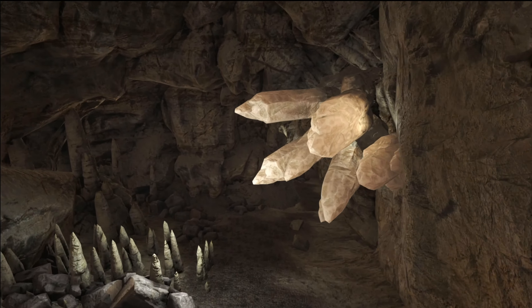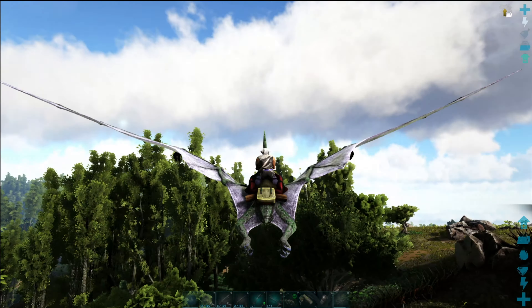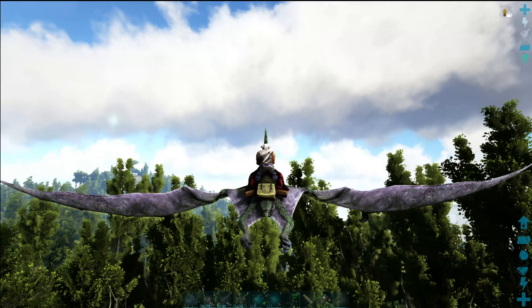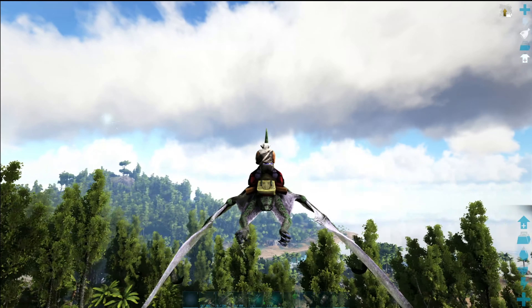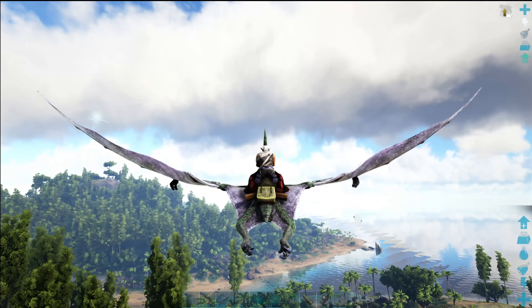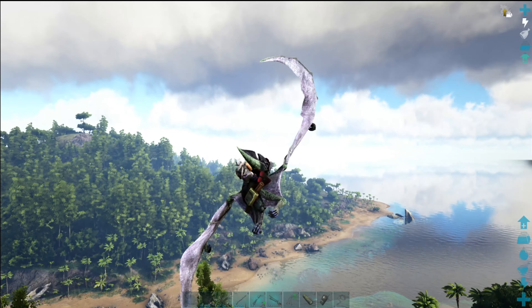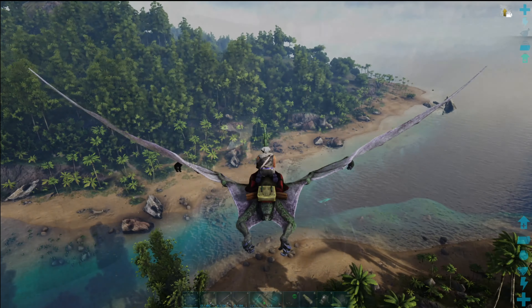First, they apply a torpor stacking poison to their targets and can easily knock you out if you are unprepared. Additionally, they are located in caves, and you will have to deal with quite a bit of other cave dangers, including extreme heat or cold temperatures, darkness, spiders, snakes, arthropleura, megalania, and bats.